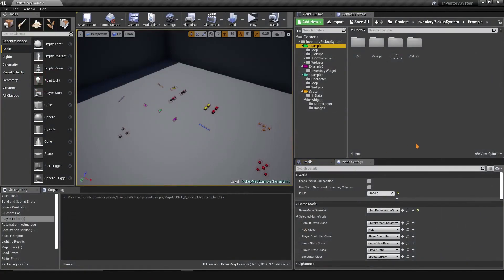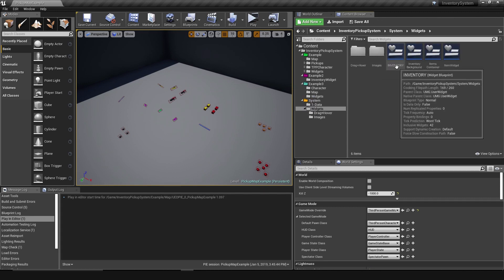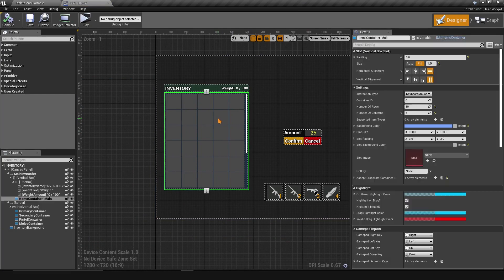Let me show you how to use the gamepad support. Make sure you're using the latest update, which has all the new features. Also check example three, where any weapon can go to any slot. To find the settings, go to Widgets, then the System Widget, then Inventory. Select any container and you'll see the Interaction Type — either Keyboard and Mouse or Gamepad. You can still use a gamepad even in keyboard-and-mouse mode by just setting focus.